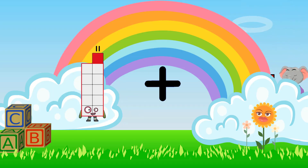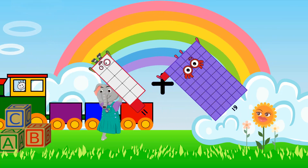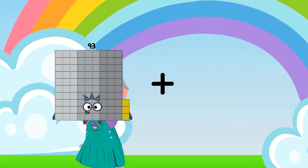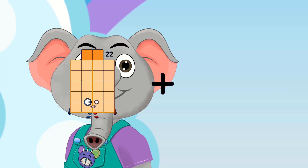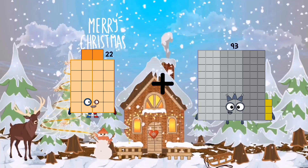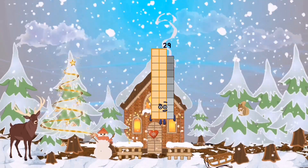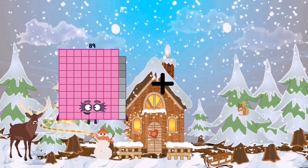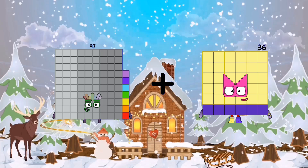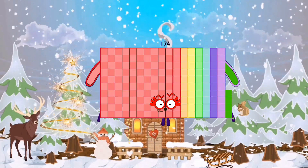Eleven. Loss. Sixty-one. Egros. Seventy-two. Twenty-two. Loss. Seven. Egros. Twenty-nine. Ninety-seven. Ninety-seven. Loss. Seventy-seven. Egros. One hundred seventy-four.